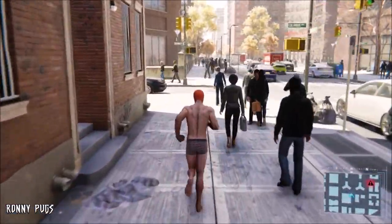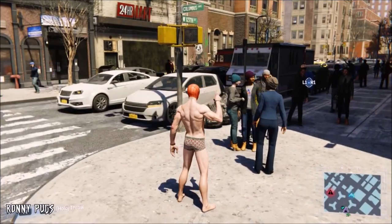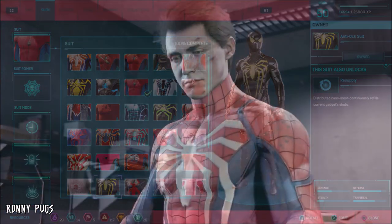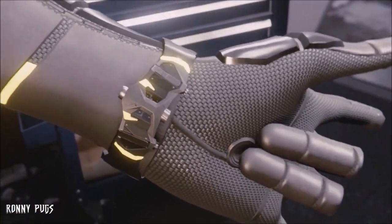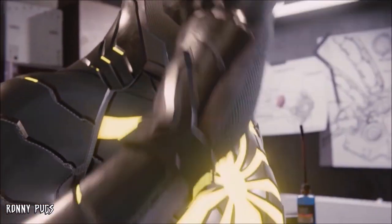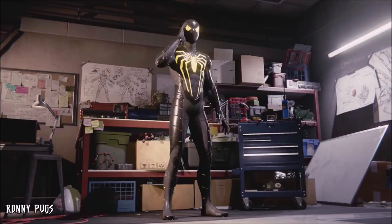Finally, the last canon suit in Spider-Man PS4 is another original Insomniac design and the suit we're locked into during the final fight of the game — the anti-Ock suit. Basically, this is an advanced advanced suit, with Peter using it to defeat someone he once called a friend during the finale. I do wish we could have used the damage variant of this costume similar to what we can do with the classic suit, but I am a fan of the anti-Ock design, and in my opinion, seeing the suit for the first time was the most hype moment of the game.